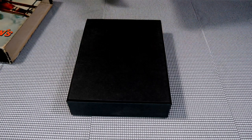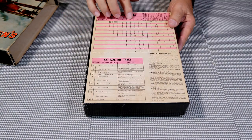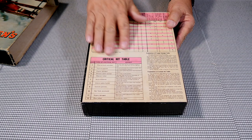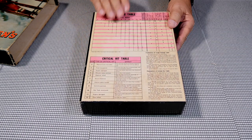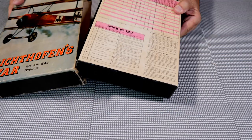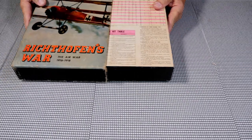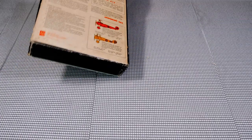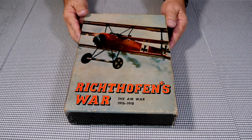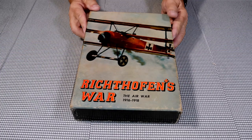So that's our map for Richthofen's War. We'll get this all back in the box. The damage table on the inside lid was also included in the rule book, so if it ever wore off the lid you could use that copy to continue playing. Slip covers are kind of nice — they make a hefty-looking box — but slip covers do wear out rather quickly.